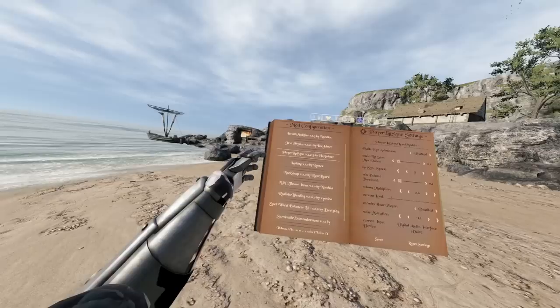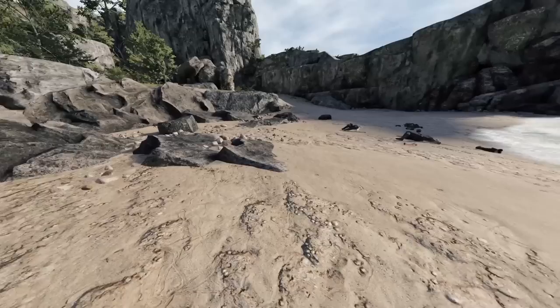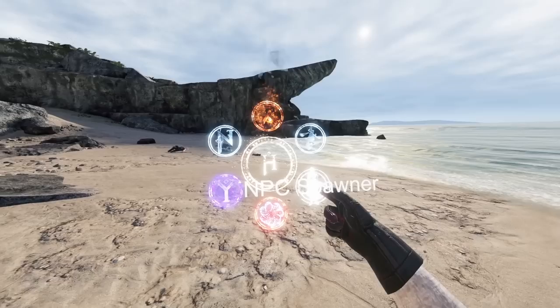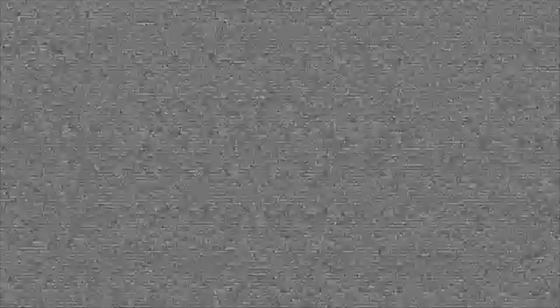Up next we have the Spell Wheel Enhancer by Davy3684. This one is pretty straightforward — when you press and hold your spell wheel, it helps you organize the actual spells themselves, and when you go to select one of them, it tells you the name of the spell. This is super helpful especially when spells start to share a lot of similarities in their runes. This one is an absolute must for organizing your spells.